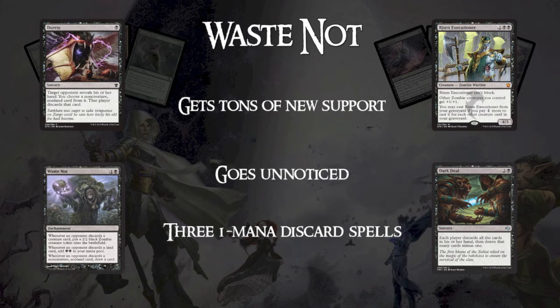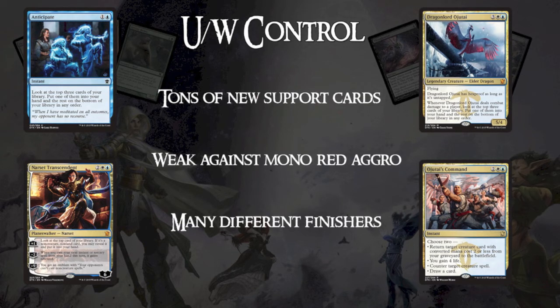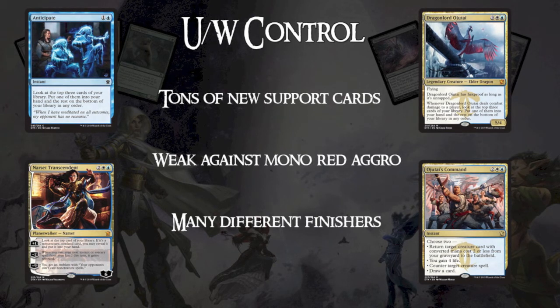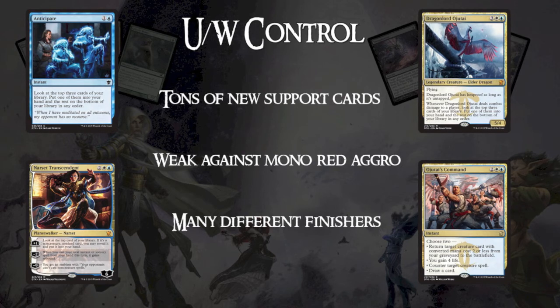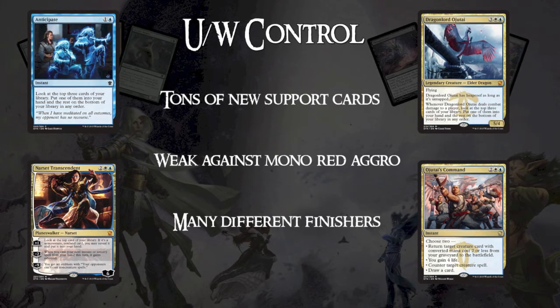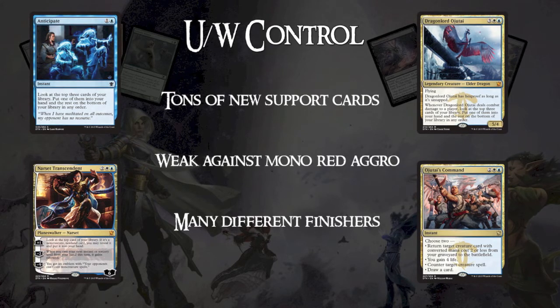Let's talk about the next deck — Blue-White Control. We've seen a lot of Blue-Black Control lately, and this deck might take over after the Pro Tour. We've seen that the Blue-Black decks had 3 copies in the Top 8, which is crazy, and 90% of Blue-Black decks made Day 2. But there was one player who played Blue-White Control — he's pretty famous for playing control — and the crazy thing about that deck is it had the same Standard results as the Blue-Black ones, so if he had made a better Limited run, he would have made Top 8.